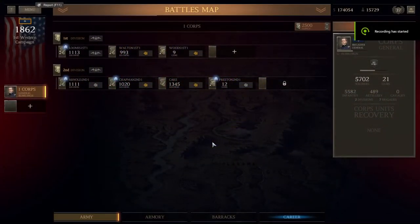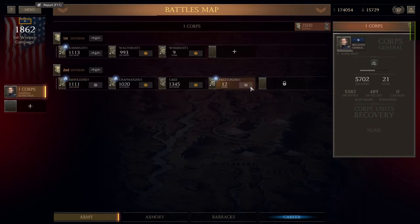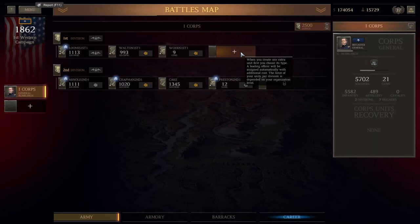Hello, Wargamers, and welcome back to Ultimate General Civil War with me, Bubblebox. We had a nice battle in the last episode, although I did lose my cavalry, and I found out why — because I wasn't actually giving it enough recruits, apparently.